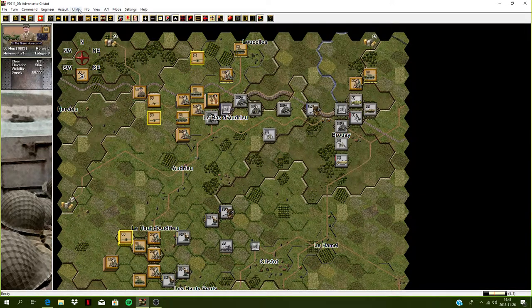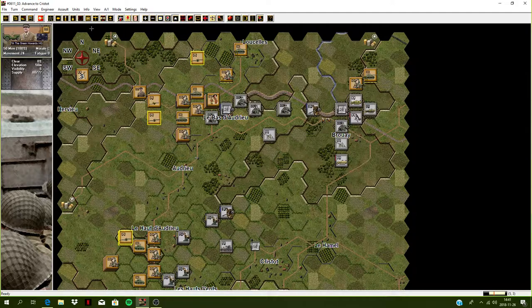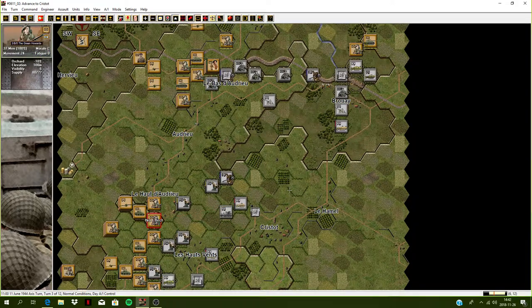Let's have a look at the victory screen. We've taken a lot of casualties and we don't have any more artillery now. Let's just end the turn and see what the Germans do. Took out those mortars. Those guns are pretty exposed. We knocked something out there with our counter battery.